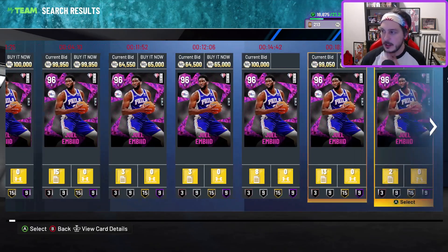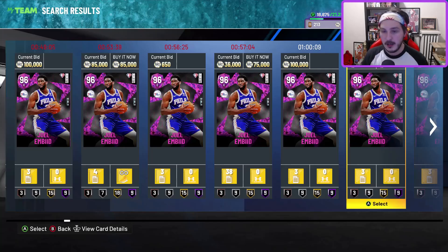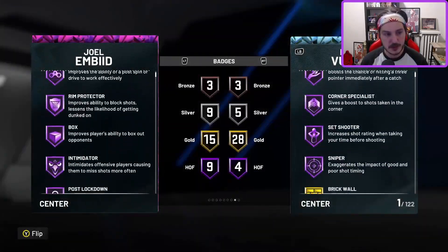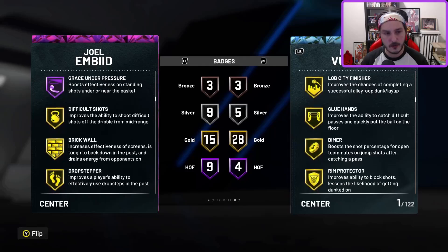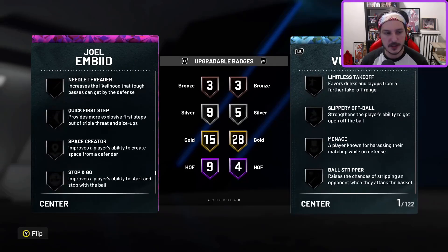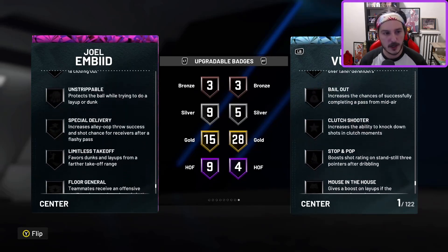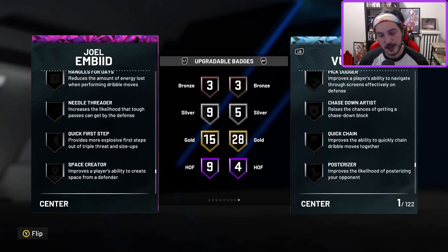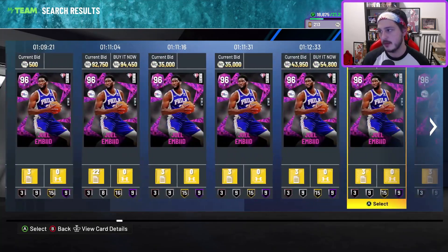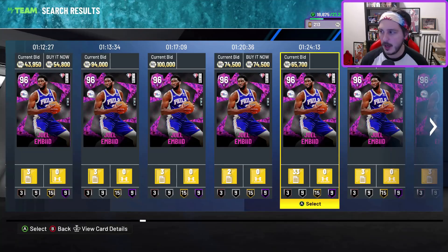Joel Embiid — you can get him as low as 38,000 MT. He's not the greatest card in the world, but he's a very mid-tier center option. If you're looking for a center around that price, he's incredibly good. You'll need to add badges like Catch and Shoot, Corner Specialist, and Fast Twitch. Defensively and at the rim he's great. Menace and Hustler are also recommended, plus Unstrippable on next gen. His jumper is pretty solid — a little slow but not a big deal. For 38,000 MT he's a huge dude; I might even pick him up.